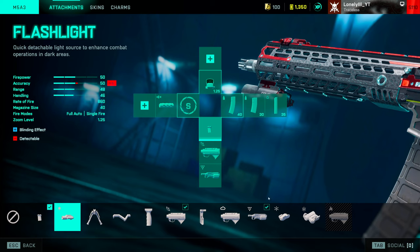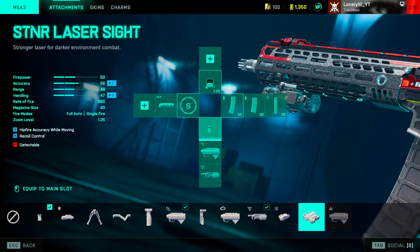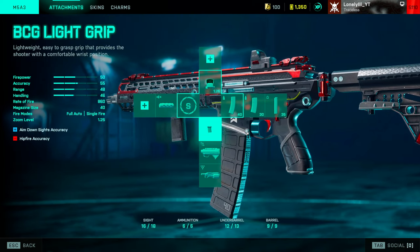For those playing close quarters guns on close quarters maps who need a laser, the laser sight is good since it gives you better hip fire. The better option is the STNR Laser, though it's only available on a few guns and requires around 60 hip fire kills to unlock. It gives you more fire accuracy while moving, plus recoil control. Use this laser mainly if you want better hip fire — not specifically for recoil control. If you want recoil control, choose the Ball Compensator. This attachment is really only useful for better hip fire or if you play on Redacted, since that very close quarters map makes hip fire and recoil control outweigh the negatives of less accuracy.